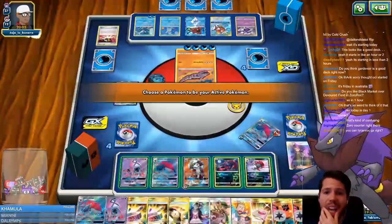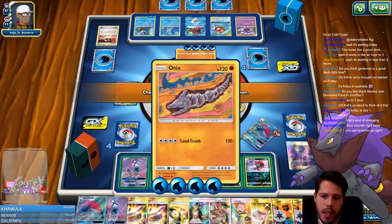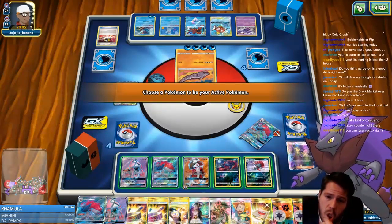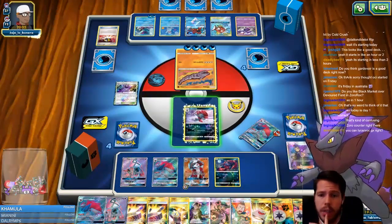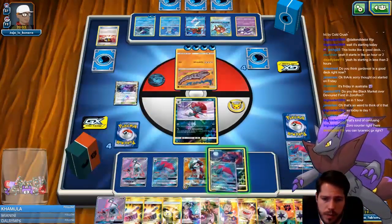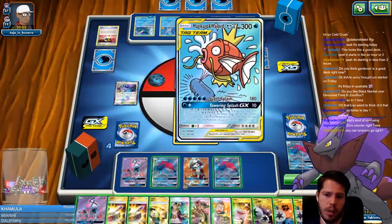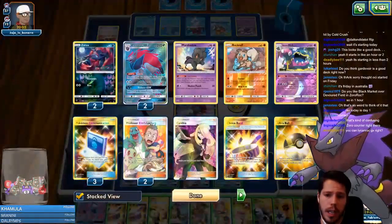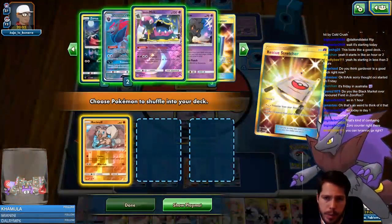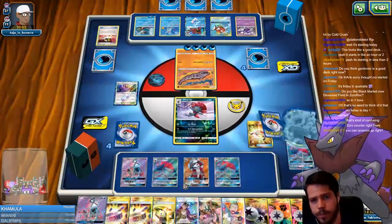I think I'm going to use Weavile and set up the other Rockruff — Weavile's Evil Admonition is a guaranteed KO here. By setting up the other Rockruff I also have a close-enough guaranteed KO later. However, I'm going to use Rescue Stretcher first and put back the Rockruff and the Marshadow in case I need some prize denial. Then I'll use Elm's for three cards and start trading.